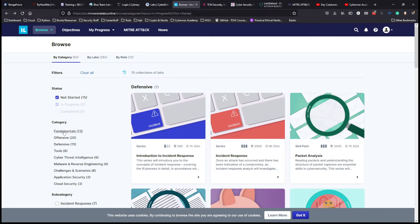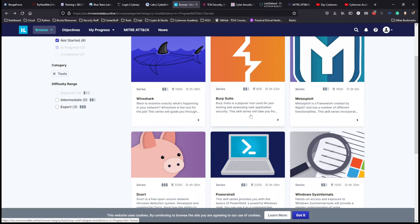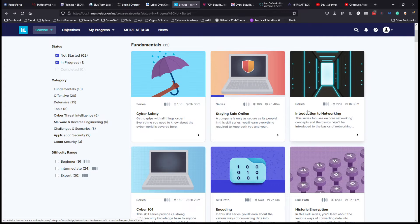You can also learn different tools like Wireshark, Burp Suite, Snort, PowerShell, Windows Internals, Metasploit, cyber threat intelligence, malware reversing, application security, and cloud security. The interface is really nice and the content is informative. If you have a student email, definitely check it out — it's free quality training before you go out and pay for anything.